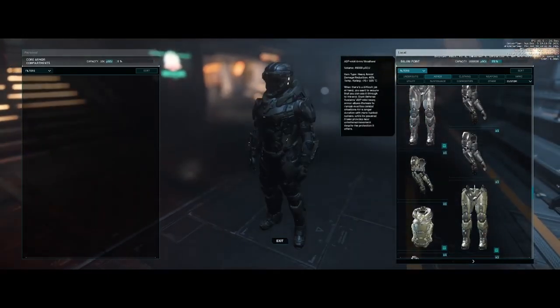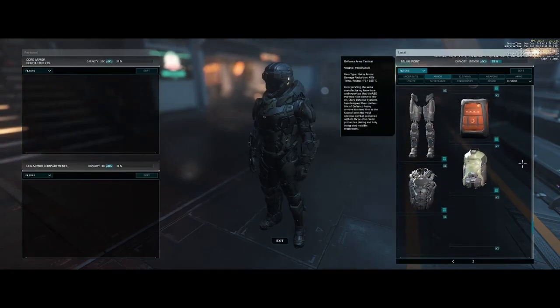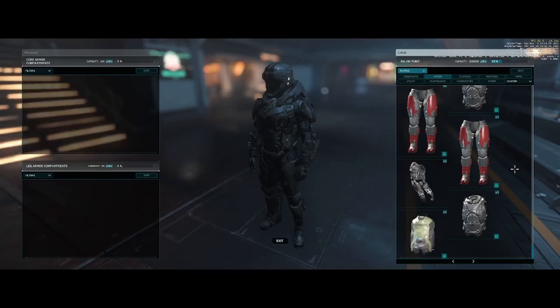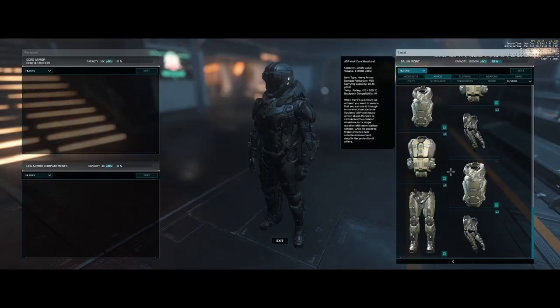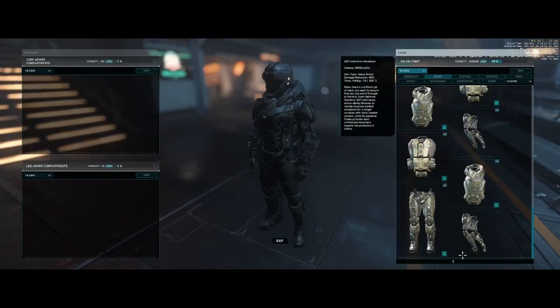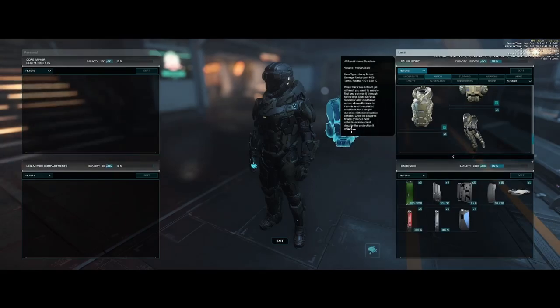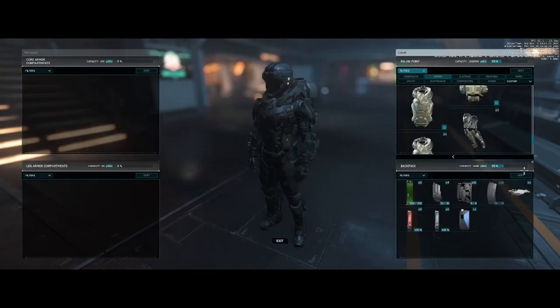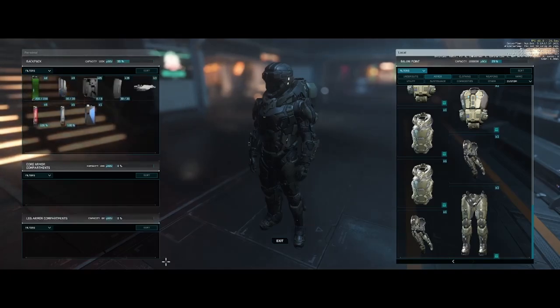Now we have all of our external stuff done. We need to grab a backpack. We're going to scroll over and find our backpack. We have one backpack that already has some loot in it that we are going to utilize today. If you hover over your backpack and right click, you can open it up and see what inventory is there. Double click it, or drag and drop it to the location that you want. This will bring up all the inventory locations you have on your body — backpack inventory, chest piece inventory, and leg armor inventory.